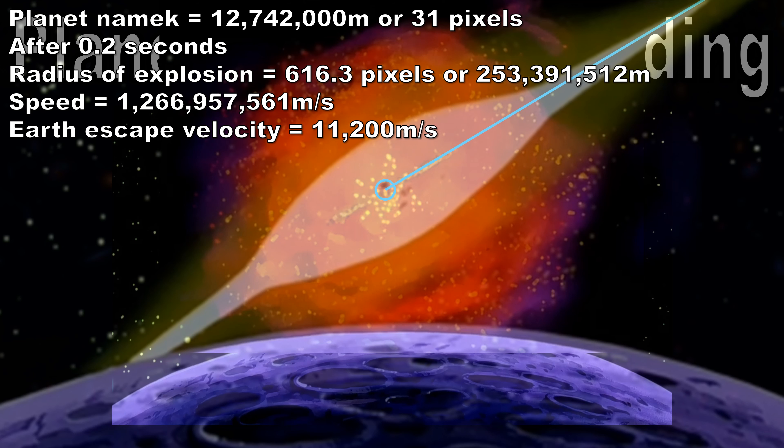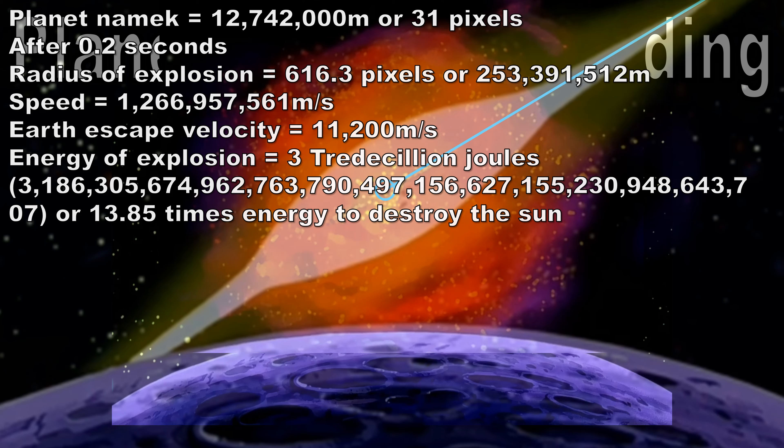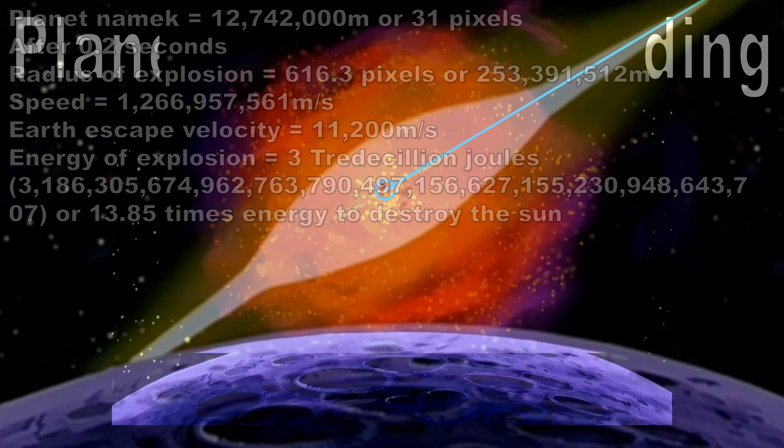Compare that to Earth's escape velocity. The Master Roshi method requires the escape velocity of the planet originally. We can then say that the energy needed to destroy this planet Namek was at least 3 tredecillion joules, which is about 13.85 times the energy needed to destroy our Sun — which is not solar system level.